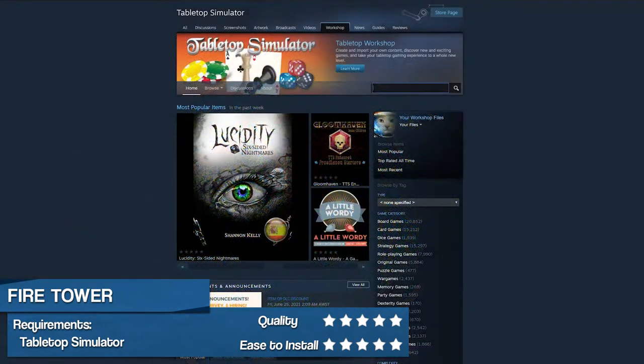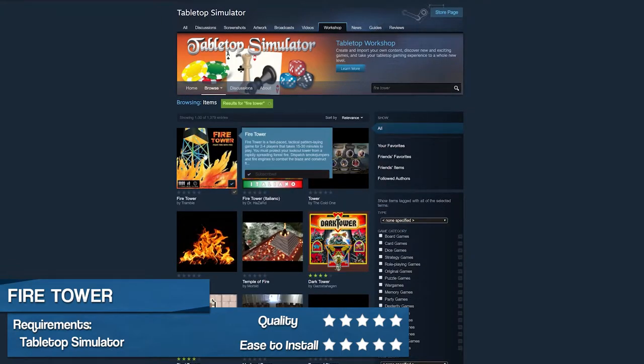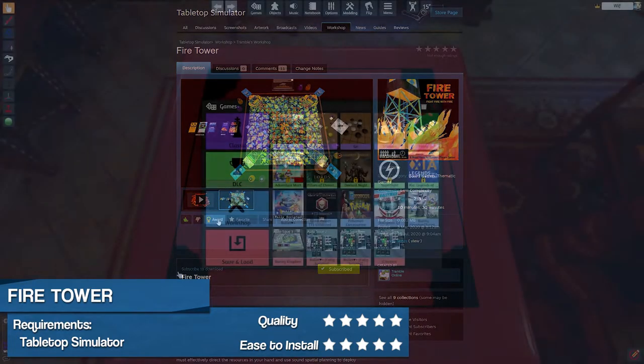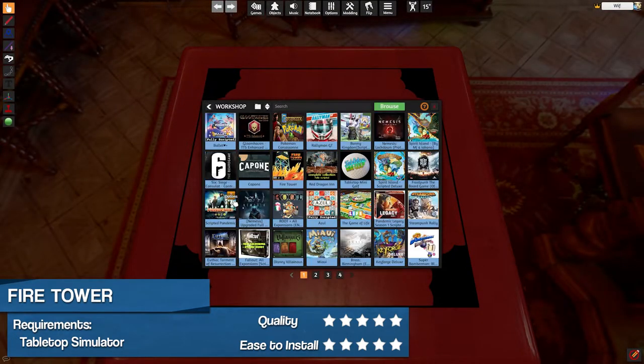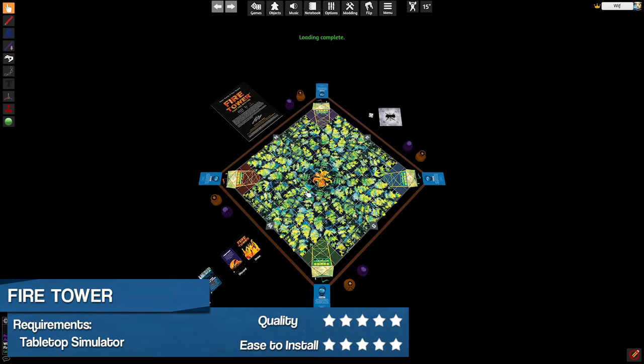So, are you ready to play? To install the game, you must first navigate to the Steam Workshop for Tabletop Simulator, search for Fire Tower, and subscribe. Launch the game, select Fire Tower, and you'll be fighting fire with fire in no time. Thanks for watching!